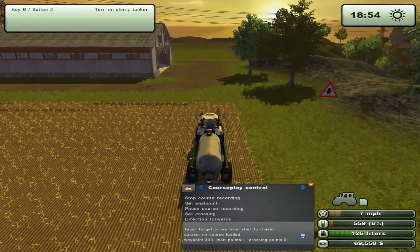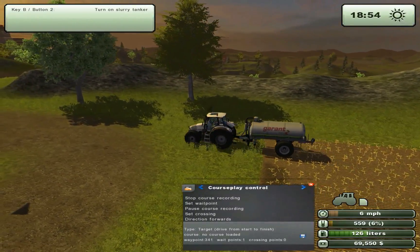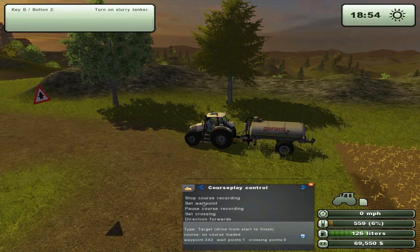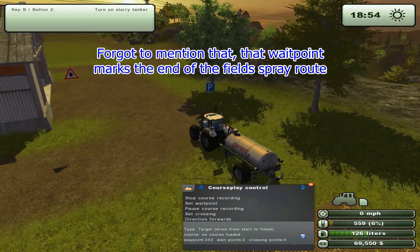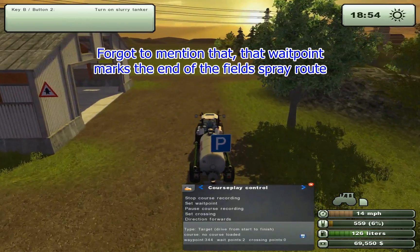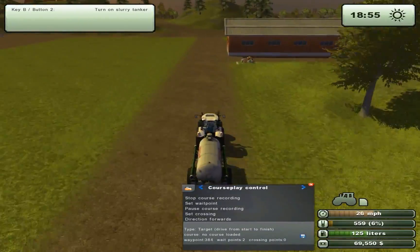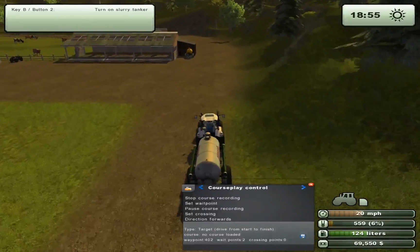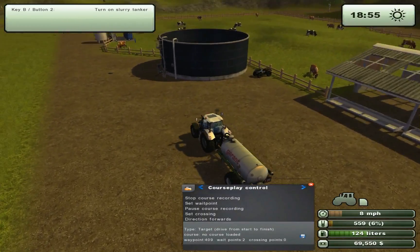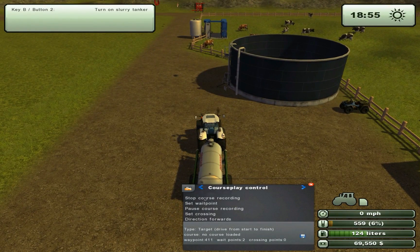And here we are at the end of the field. Make sure you pass the edge of the field so you know it will spray all the way out. When you go about there, then you will make a new waypoint, and then we will fly back again. And there we have the start point — that should be a good place to stop. So stop course recording.